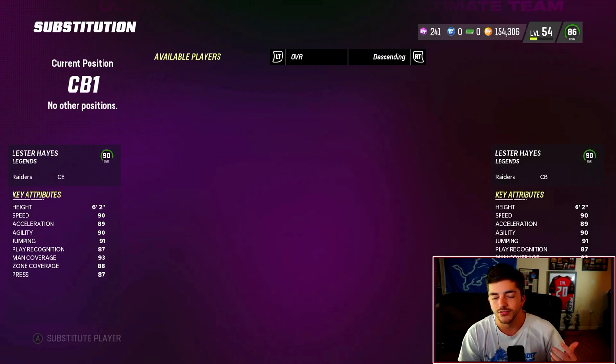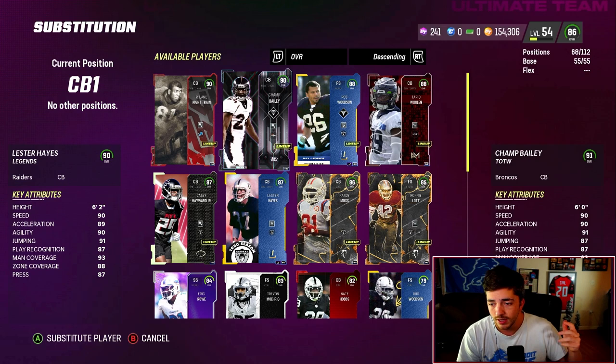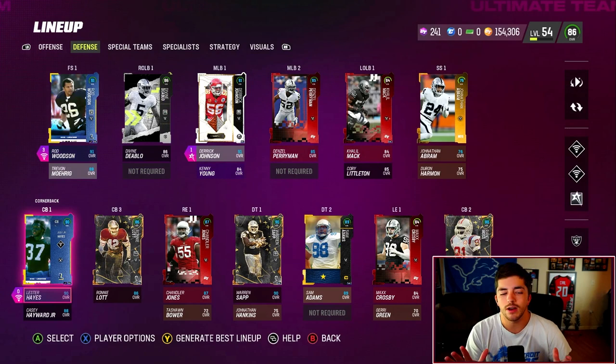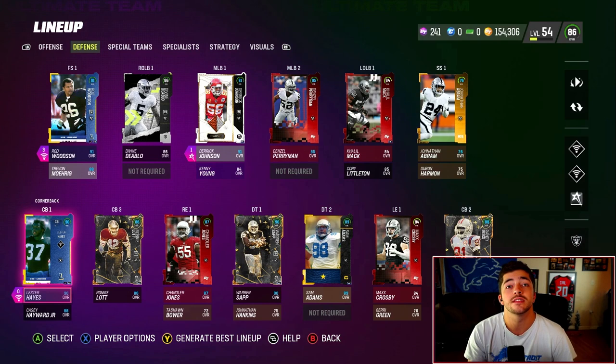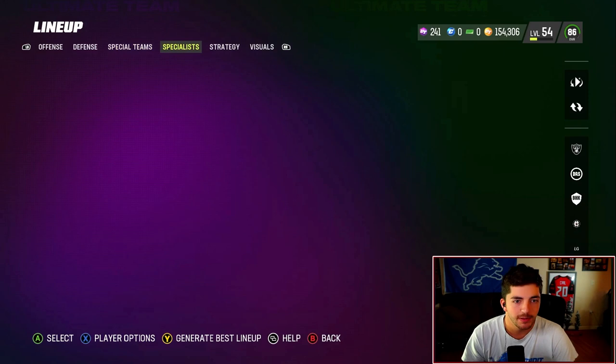For DBs, we're going for as close to 90 speed and 90 man and zone as possible. Lester Hayes: 90 speed, 6'2", 93 man coverage, 88 zone coverage. Champ Bailey: 90 speed, 88 zone, 93 man. Night Train Lane: 94 man, 93 zone, 90 speed. It's nice to have some big dudes occasionally because you can move them around — if someone's really agging me consistently, I'll throw Tariq Wollin on them because he's 6'4". Will that stop the ags? I don't know, but it might help.